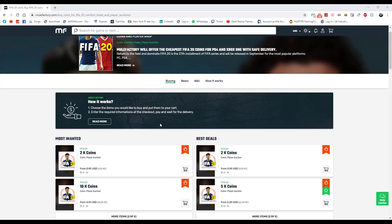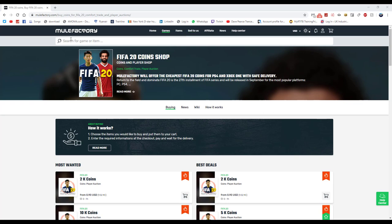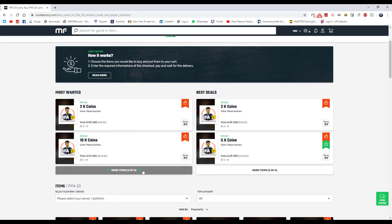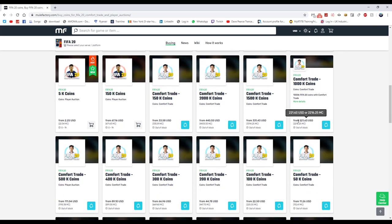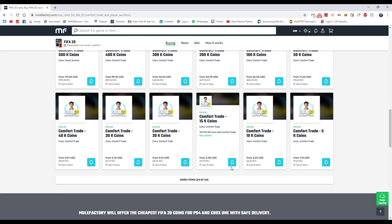For any cheap FIFA points, coins, games, or anything you need, go and check out MuleFactory.com - the link is down below in the description. Use code OwenFIFA at checkout. They sell loads of different coins ranging from around 2k for a few little coins to start trading, up to big amounts like 150k. Prices are quite high right now due to FIFA just coming out, but check them out and use OwenFIFA for a discount.